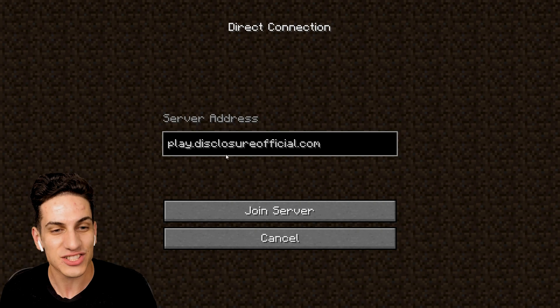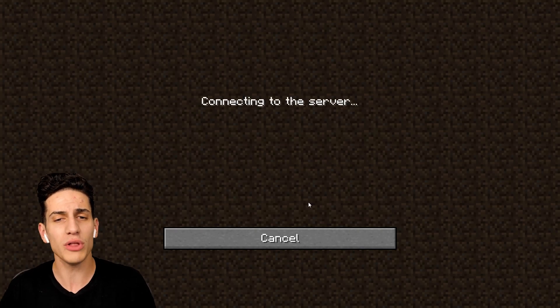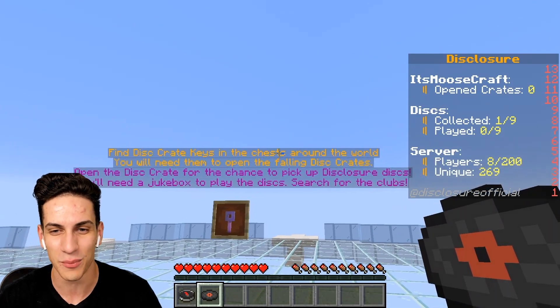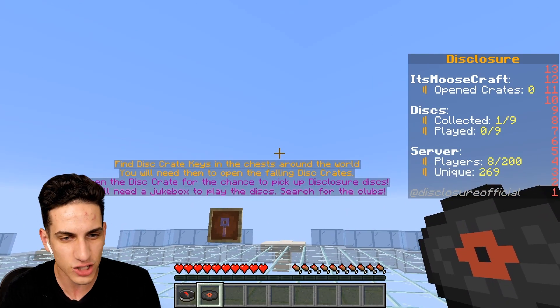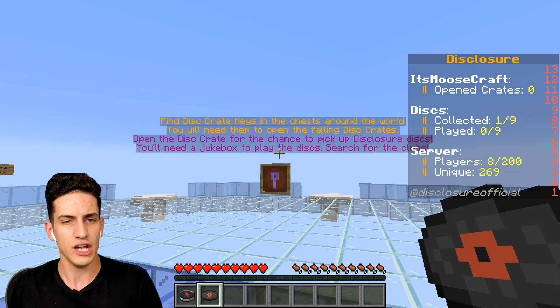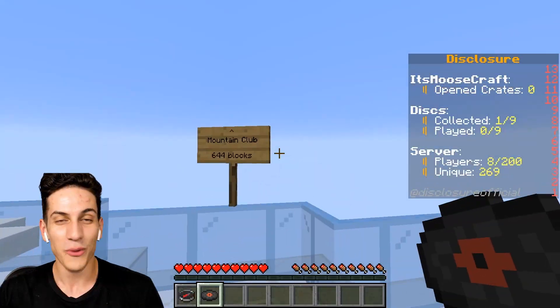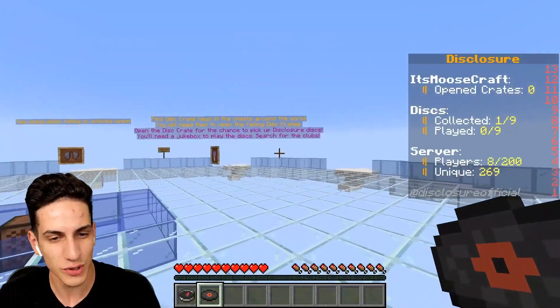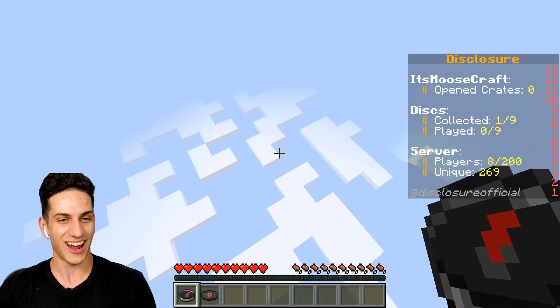The IP is play.disclosureofficial.com. You gotta have Minecraft 1.15.2. Let's load it up — and here we are in the brand new world. It's pretty simple: we're supposed to be finding the disc crate keys and the chests around the world. We're going into like real-life Minecraft with clothes and stuff. It's kind of cool. We got a couple players on the server — which way should we go?